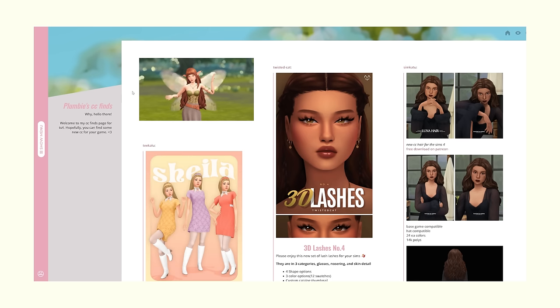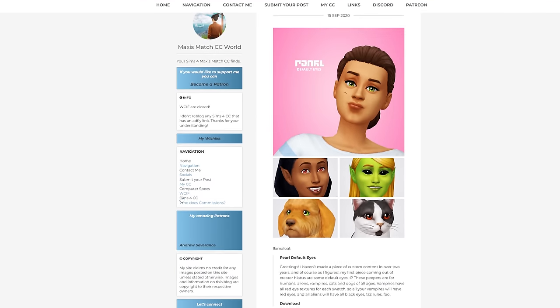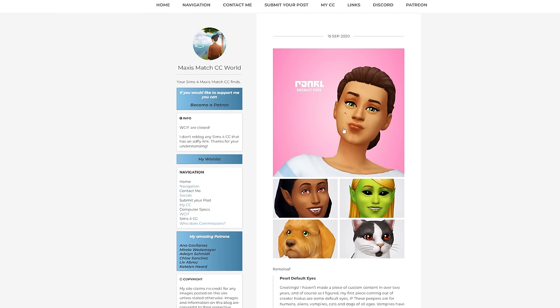Any new custom content I download today will be reblogged on my Tumblr CC finds, which is always linked in the description box below. I'm very tempted to grab some new default eyes — I've been using the Pearl Eyes for so long. I always go back to these, I really love how cartoony they are, and I was so tempted to keep them in my game.